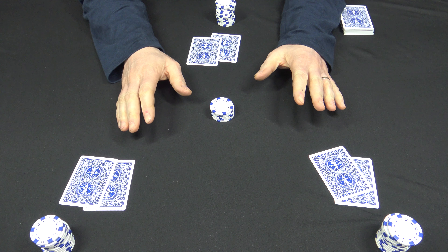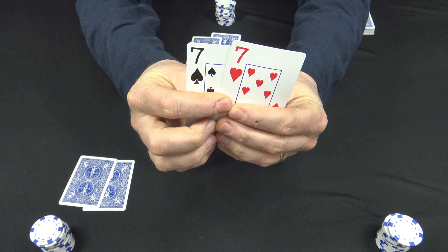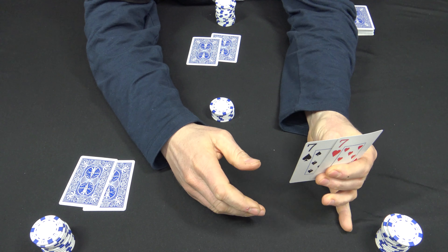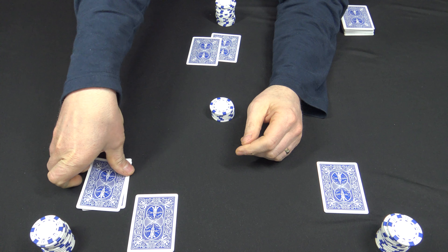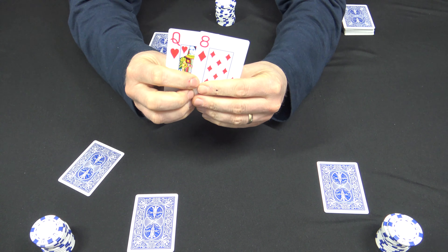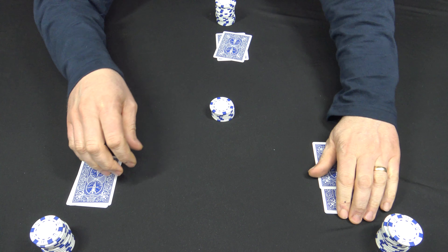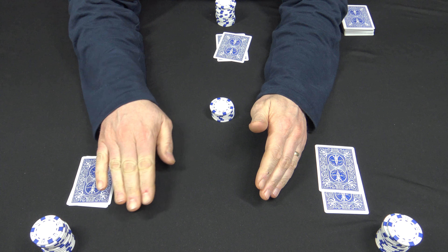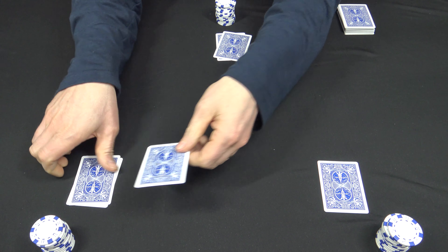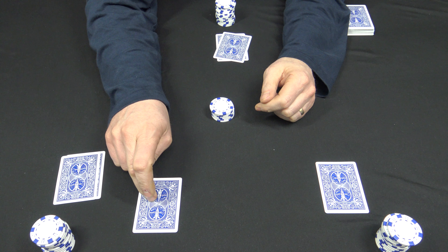Now before you bet, here's where Pass the Trash comes into play. Take a look at your cards — unfortunately you have to take one of your cards and pass it to your neighbor. We're gonna go clockwise around the table. When you pass your cards, the player you're passing to cannot see the card until he has already passed his own card. The card stays down and the player does not pick it up until he's already discarded.